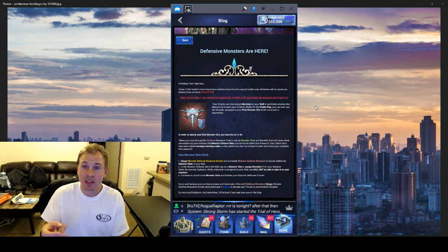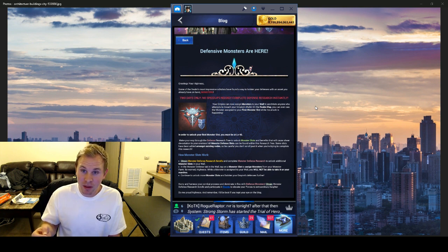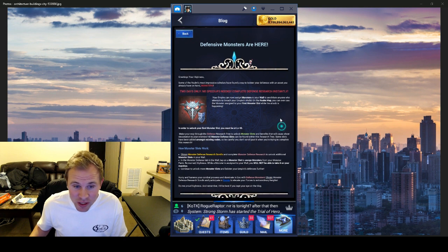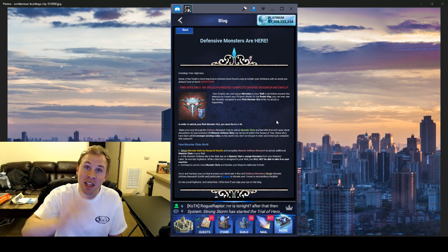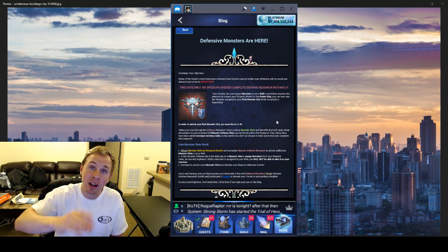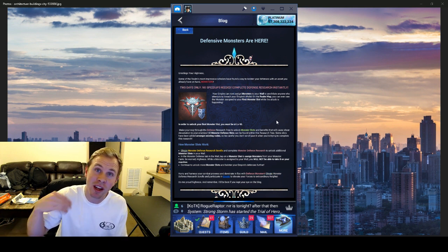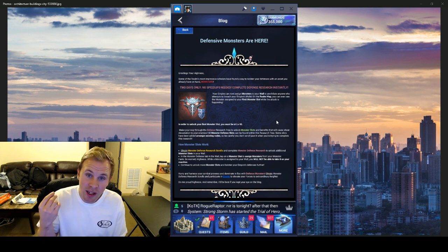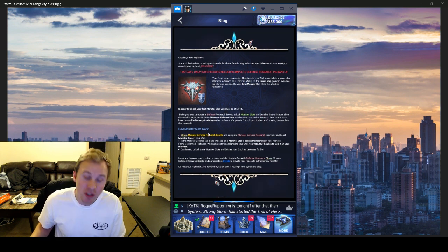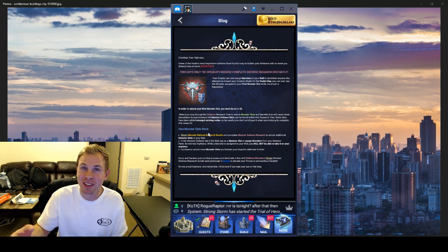Both of those events allowed a lot of people to get higher tier traps. And then yesterday we got the defense research section unlocked all the way to T8 traps. To do this you're going to need elite defense tomes, all the other defense tomes to get your T7 traps, and on top of that there's a new feature — monster slots — so we can defend our wall with our monsters. There are up to three monster slots right now, and you need a special monster defensive tome to unlock each one.